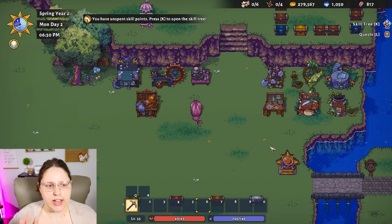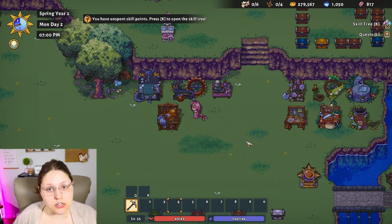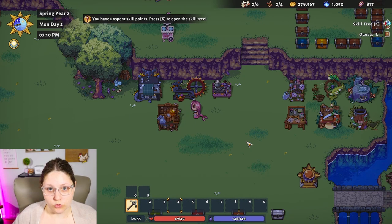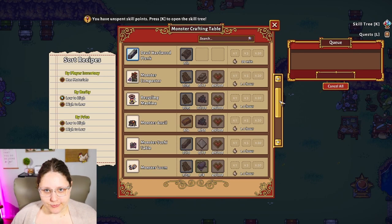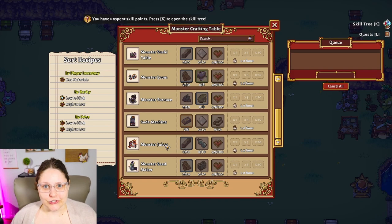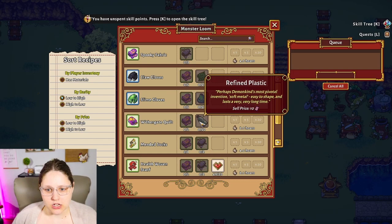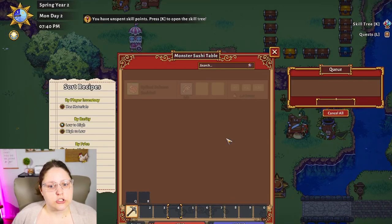We haven't touched tickets or mana orbs yet — let's talk tickets first. Withergate crops to focus on: the demon orb, sucker stem, snappy plants, and the eggplant — not the purple eggplant from Sunhaven, but the one that actually looks like an egg, the blue egg with spots on it. Those are great for getting a profit of tickets. On the crafting side, there are four tables to be concerned with — three are from the monster series and one from Sunhaven. From the monster crafting table, the monster composter, the sushi table, and the monster juicer all give you more tickets when sold. For the loom, we're focusing on the Withergate quilt. Make sure to pick up all the plastic you see in Withergate — you should be able to forage it pretty well.